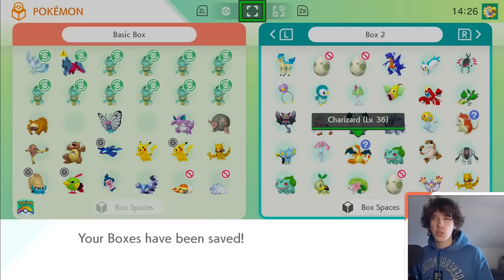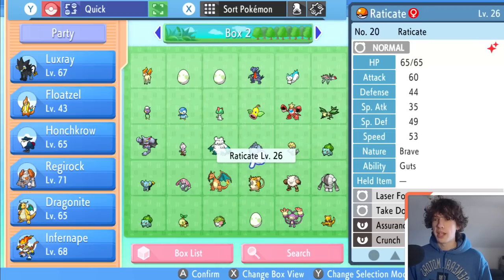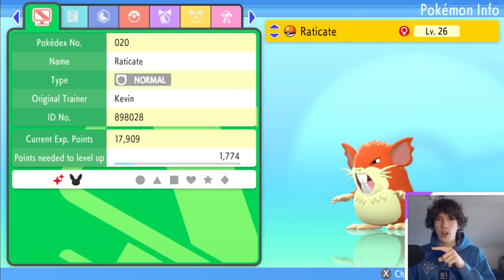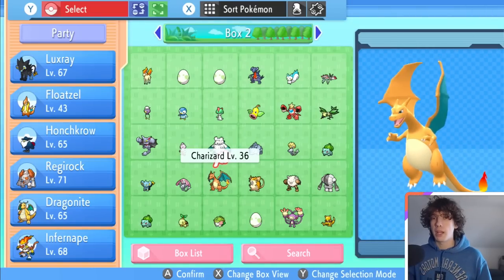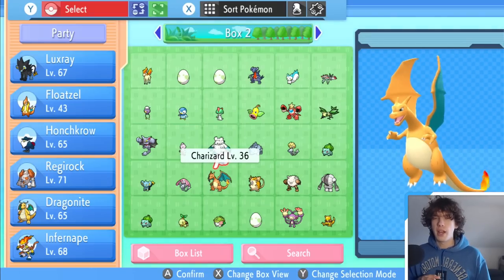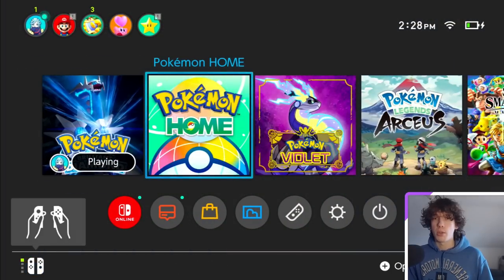Now you might be thinking: why did I just bring these two Pokémon over to Brilliant Diamond if I'm talking about Scarlet and Violet? Well, it's because when Pokémon Scarlet and Violet update, I can bring these Pokémon from Brilliant Diamond directly over to Scarlet and Violet too. Right here, this is my Raticate that I just brought over from Pokémon Home — originally from Let's Go Eevee. You can see that little Eevee icon in the summary, which indicates it came from Let's Go Eevee, and it even says it was from the Kanto region. The same goes for the Charizard. I could use these Pokémon in Brilliant Diamond or Sword until Scarlet and Violet support drops, and when I'm done just drag them back into Pokémon Home.